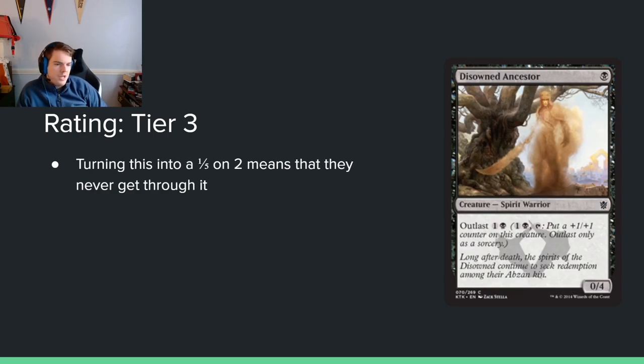Disowned Ancestor: single black mana for a 0/4 with Outlast for 1 black. This is an Outlast card I kind of like because it curves into itself — you play it on 1, Outlast it on 2, and then there are plus 1, plus 1 counter payoffs and synergies. There aren't many good 2-drops in the format, and this is basically a 1/5 on turn 2 when tapped. It's a very solid defensive card that's going to be really difficult for opponents to get through, and you can grow it into the late game. I kind of don't hate it.